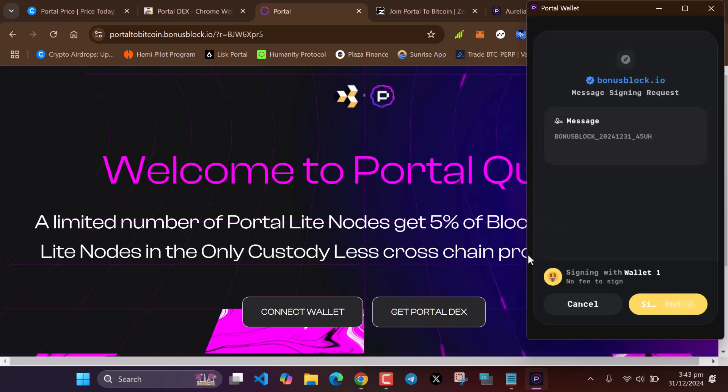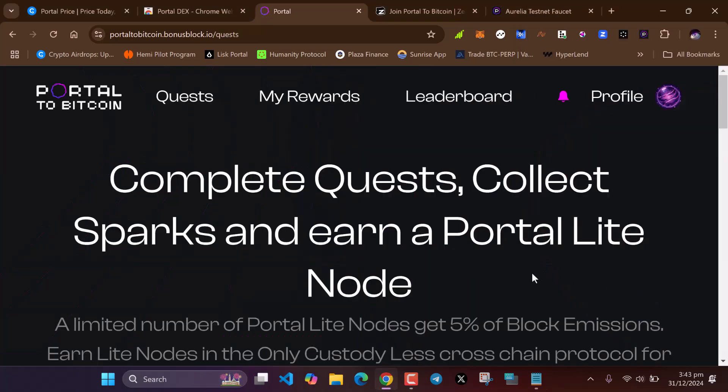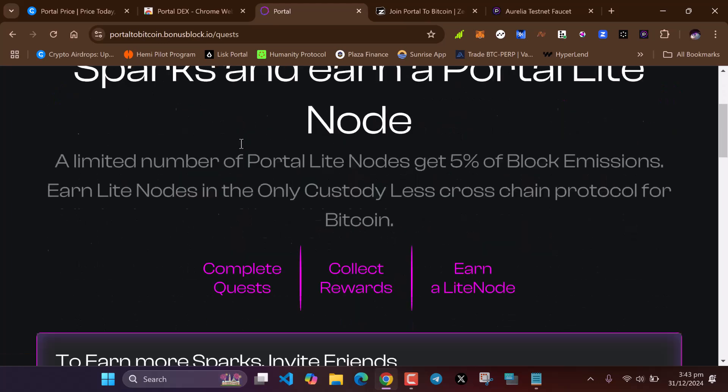Let's wait for the prompts and connect our wallets. Our Portal wallet has been connected. After connecting your wallet, head over to the quests.